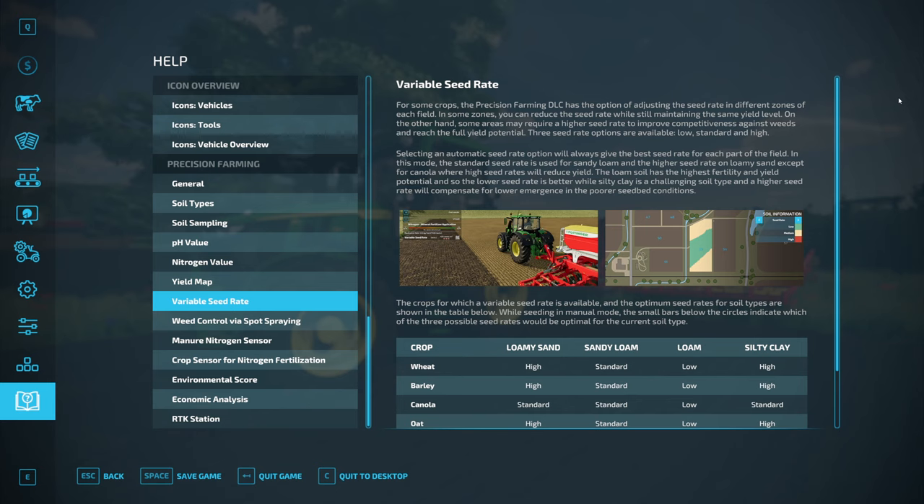So it says variable seed rate. For some crops, the precision farming DLC has the option of adjusting the seed rate in different zones of each field. In some zones, you can reduce the seed rate while still maintaining the same yield level. On the other hand, some areas may require a higher seed rate to improve the competitiveness against weeds and reach the full yield potential. Three seed rate options are available: low, standard, and high.